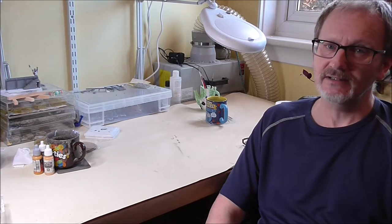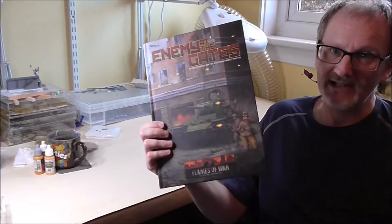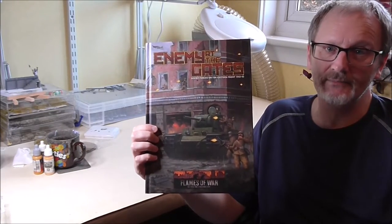Welcome back to another battle report, folks — the penultimate game in our improvised campaign of the battles in the run-up to Stalingrad. In this game we're going to be using some heavy armour. We've stayed away from it for fear of encouraging an arms race, but we're going to give it a go using Enemy at the Gates. You can see a KV on the front there, so we thought early mid-war — let's get the KVs out and give them a try.